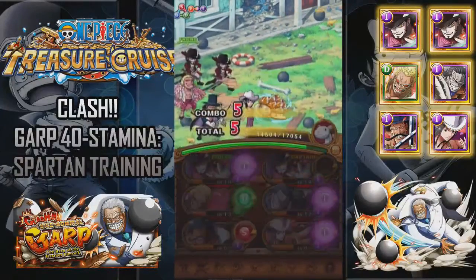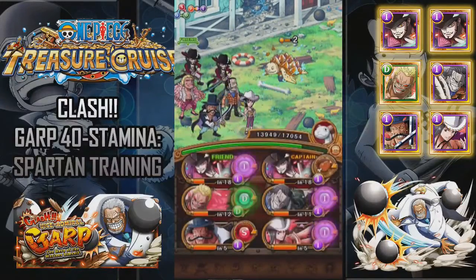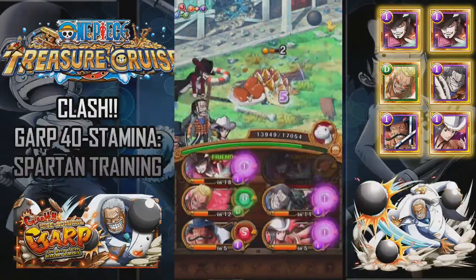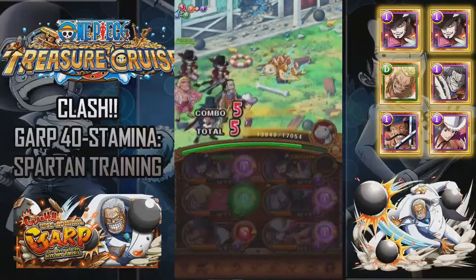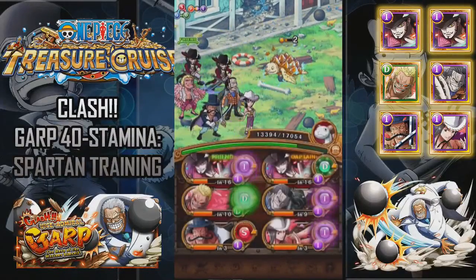Let me just bring up some information on Garp. You should probably know: Garp is 40 stamina. He's got 2,852 health, attack 120, 1,220 recovery 255. So that's basically his base stats across all five stages.